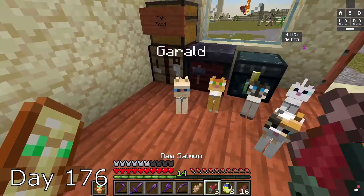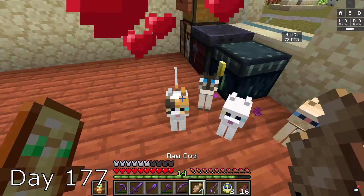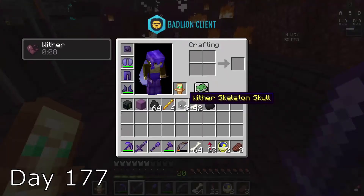On day 177, I breed Walnut and Gerald and they make a little baby — he's so cute. I get some fish so I can breed more of the cats. I go back to the fortress and try to get more wither skeleton skulls, and I'm able to get three.